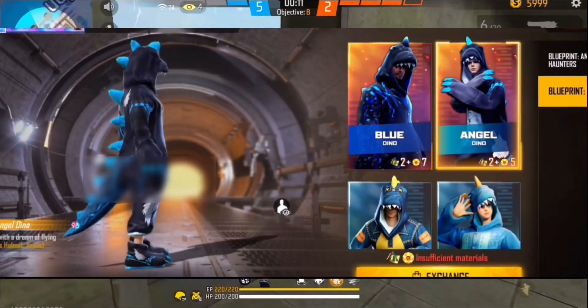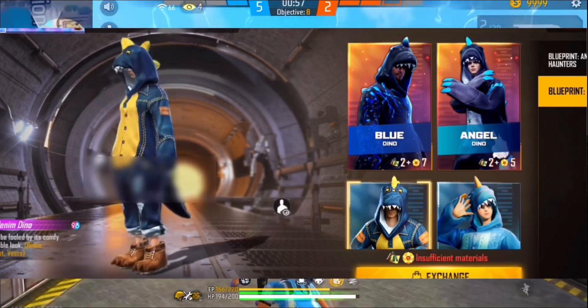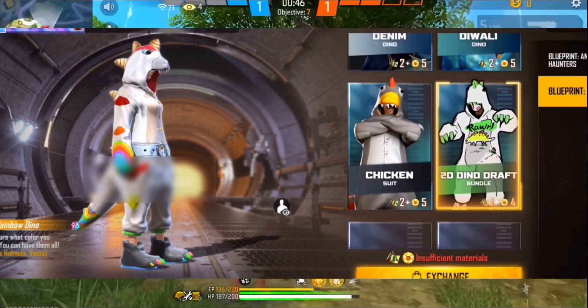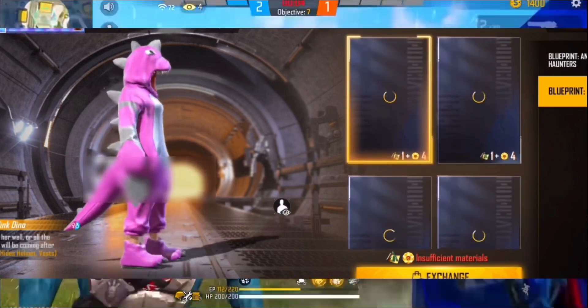First, we use blue and black theme. This is also a blue theme. Next, we use grey and we use 2D Dino Bundle. We use this as well as we use the incubator.